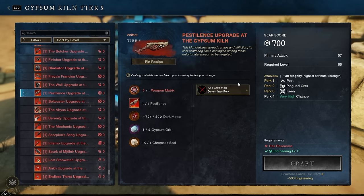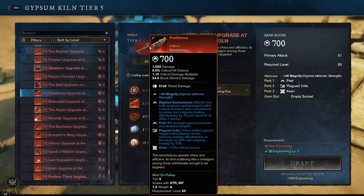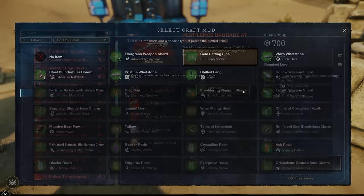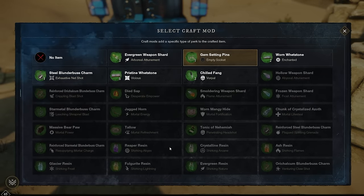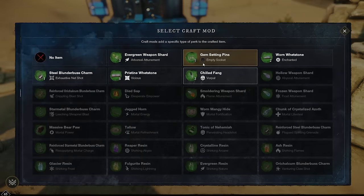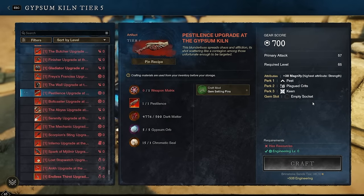Pestilence, the artifact blunderbuss, doesn't have a gem slot but gem-setting pins are by far the best upgrade, allowing you to boost damage with a conversion gem — opal for extra damage or jasper. If you were only playing it in PvP, there's some value in Plague Splitting Grenades via the Reinforced Steel Blunderbuss Charm, especially if you're pairing it with a Fire Staff to set up anti-healing. But gem-setting pins is what most people go for.